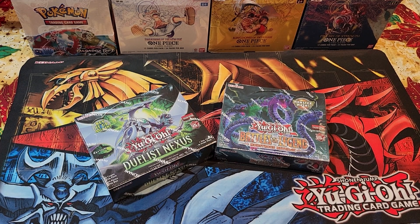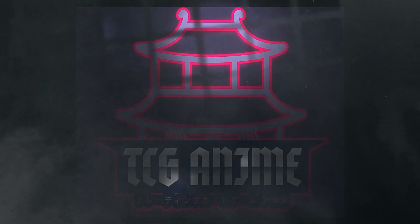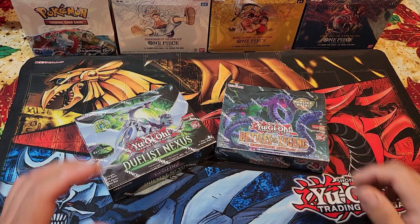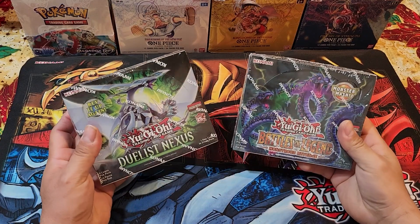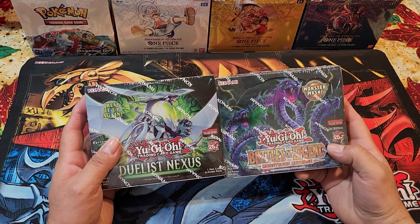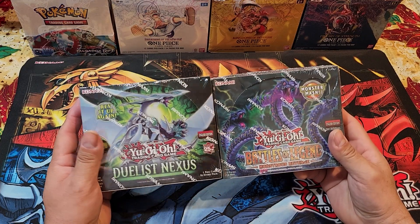Welcome back to the channel. In today's video we are continuing with the battles for the best TCG of 2023, ending with the last battle of round 16 between Yu-Gi-Oh's Duelist Nexus and Yu-Gi-Oh's Battles of Legend: Monstrous Revenge. Without further ado, let's get right to it. This is the last battle for round 16 — two Yu-Gi-Oh booster boxes going against each other. Let's open these and see which one advances to take on Dragon Ball's Power Absorb.